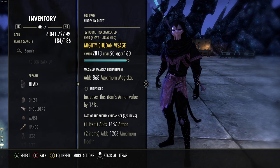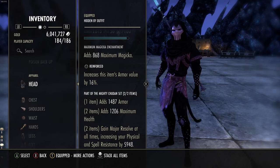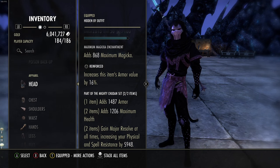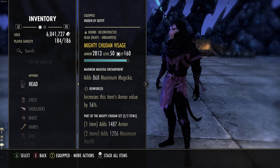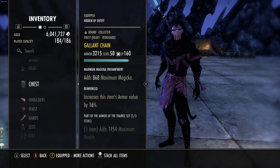Our monster set of choice is Mighty Chudan. The reason we're running Chudan is it gives you armor, health, and most importantly Major Resolve. What this does is free up a much-needed slot on our ability bar - every single slot has no filler, you have to run these abilities. I have tried for many hours and many builds to finagle the skill setup so you don't have to run Chudan, but there's just not a really good monster set for sorcerer. So I'm going Chudan because it's passive, it tanks you up, and it gives you an extra ability slot on the bar.